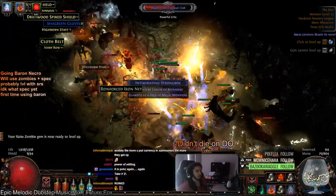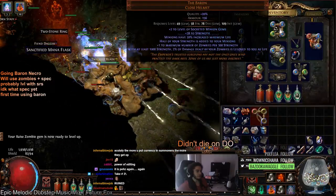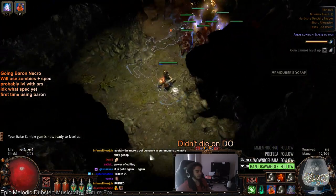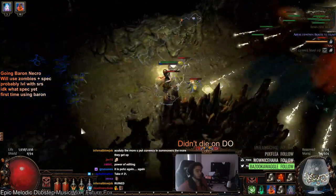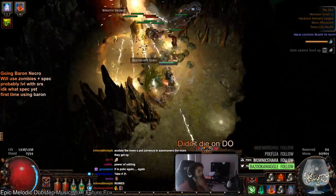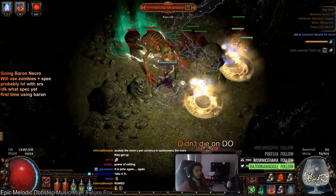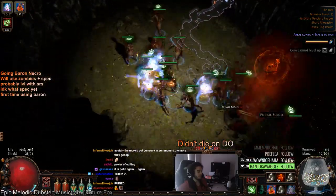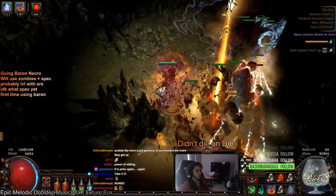Part of the reason I wanted to play Baron Summoner is this mechanic: with at least 1,000 strength, 2% of zombie damage is leeched back to you, and I think that leech is going to be really insane. To make sure my character survives, I need an effective life pool, and Baron lets me scale strength — which scales my life and scales zombie damage as well.